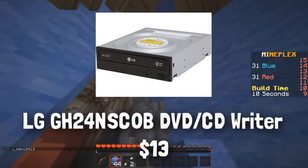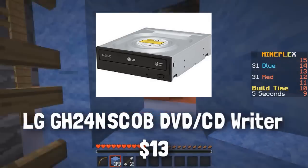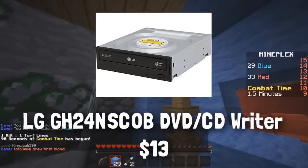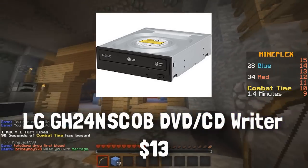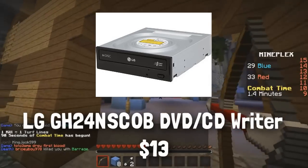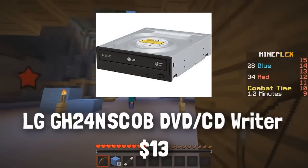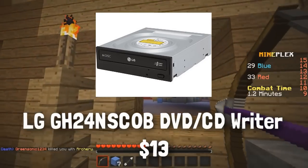We went with the cheapest LG DVD/CD optical drive you can get — it's literally only about $15. Unless you're watching Blu-ray movies, no one really uses optical drives these days except for installing Windows. If you don't want one, you can scrap this, save about $15, and install Windows using a USB instead. I put this in here for those who want to install from a disk.